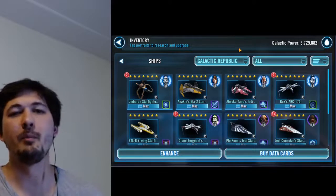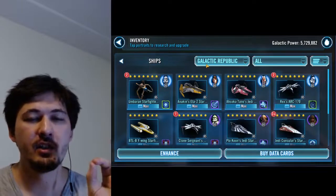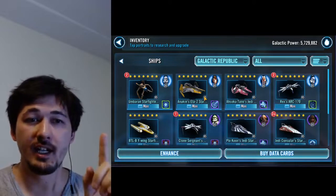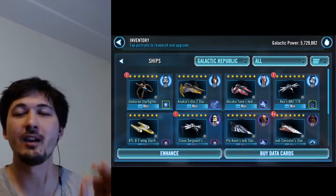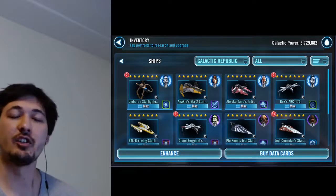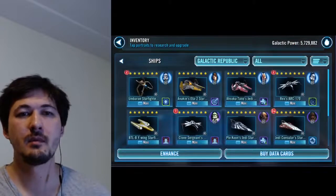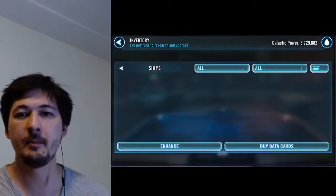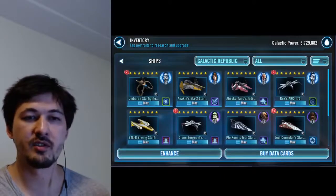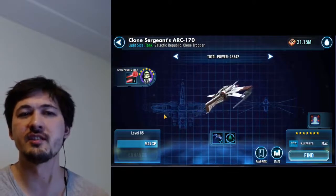Let me break down my Negotiator fleet first. The ships I use are Anakin, Fives, and Houndstooth to start. My Houndstooth is at gear 12. Fives is at relic five. I also have a Y-Wing maxed, and a Sergeant I don't use anymore, but you could use the Sergeant instead of the Y-Wing.